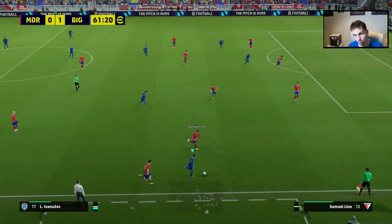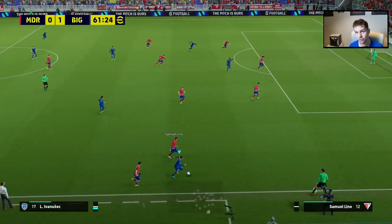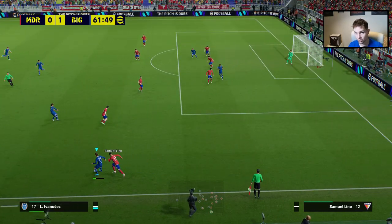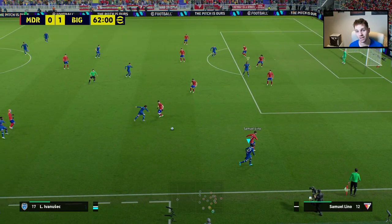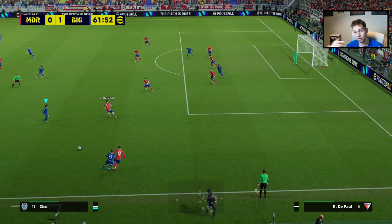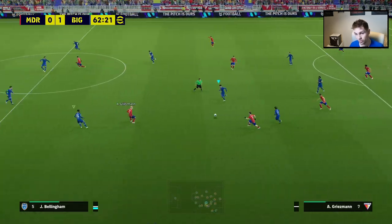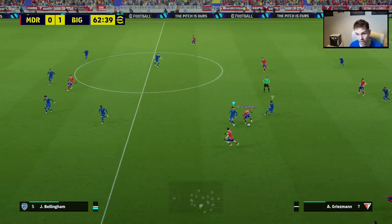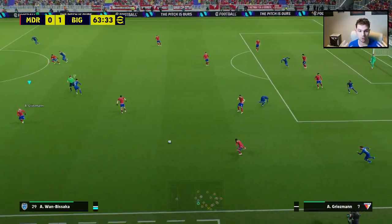The biggest issue with playing offline that a lot of people don't understand is this: the touch-and-go that you can absolutely spam online as your direct route to scoring — it's completely nullified by the AI. They already know exactly what you're going to do before you do it, because it's programmed. You don't have the human reflex element — the AI knows exactly what you're trying to do with the touch-and-go. It will not work except in rare circumstances with really lightning quick players.